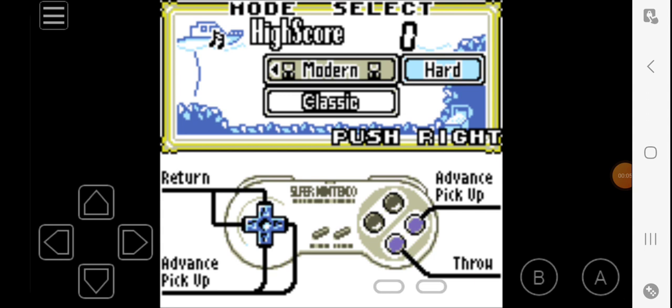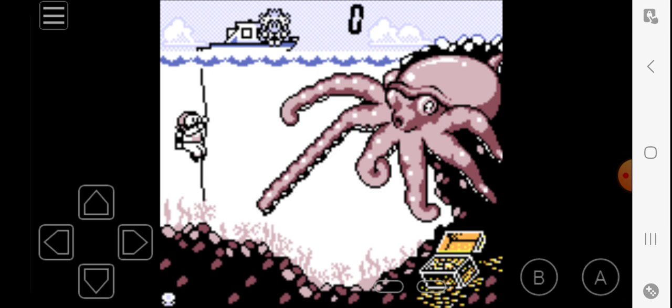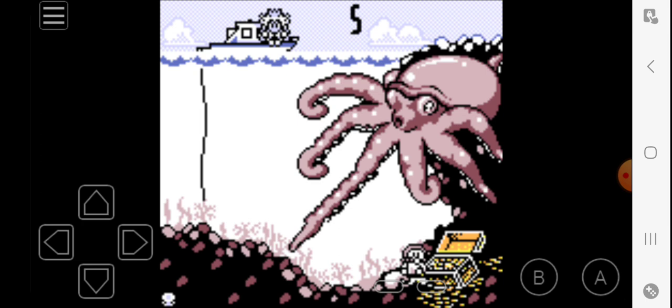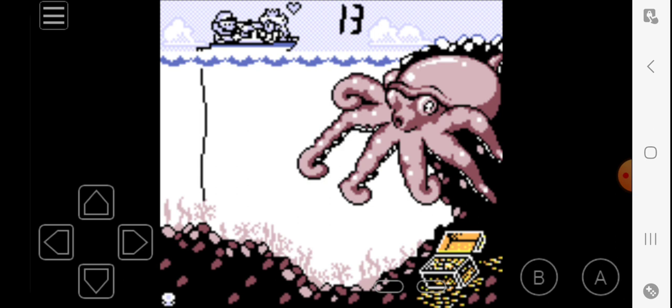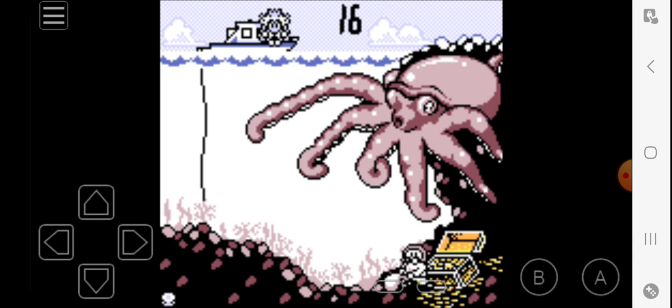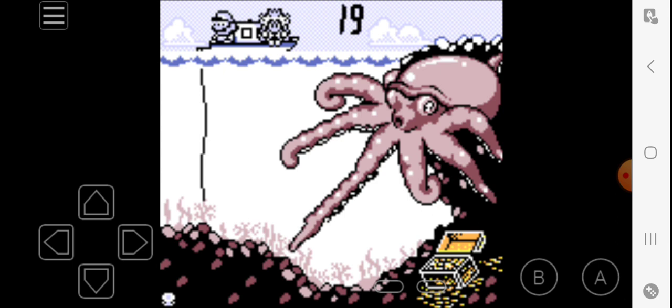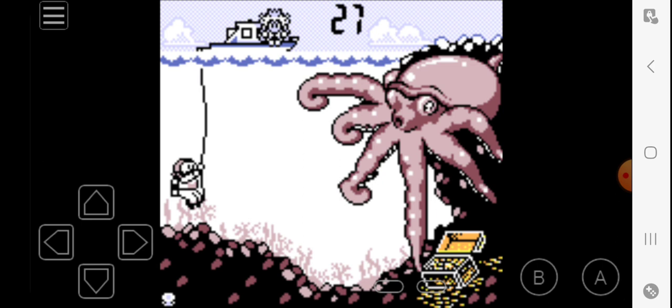What's going on everyone? We're playing Game & Watch Gallery One and we're going to be doing Octopus mode on hard. In the game Octopus, you play as Mario and you have to collect coins from a treasure chest while avoiding the octopus, because you do not want to get grabbed by his little tentacles. This game was made by Nintendo, which is a Japanese company.